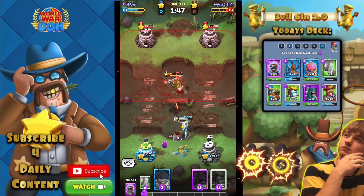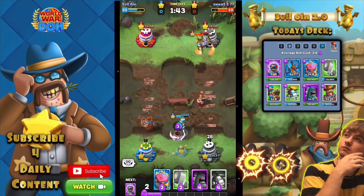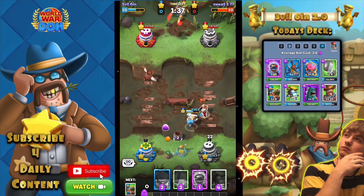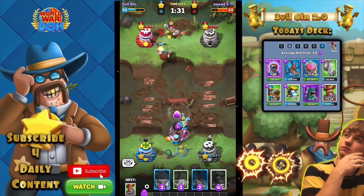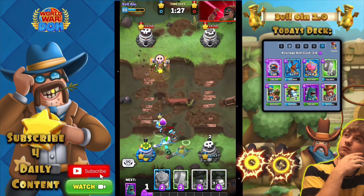I want to bring him closer so I can bring him in the middle. The Buck has to go. Rex is now coming out, so hopefully we can bring him closer to the tower. Since the Rex is going to come out, maybe he'll try and take it with the egg.